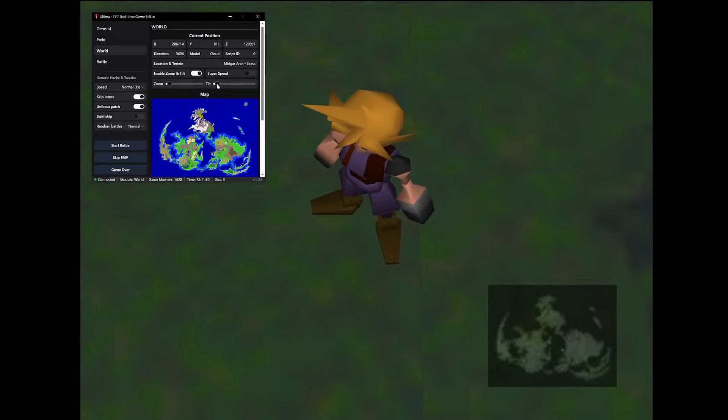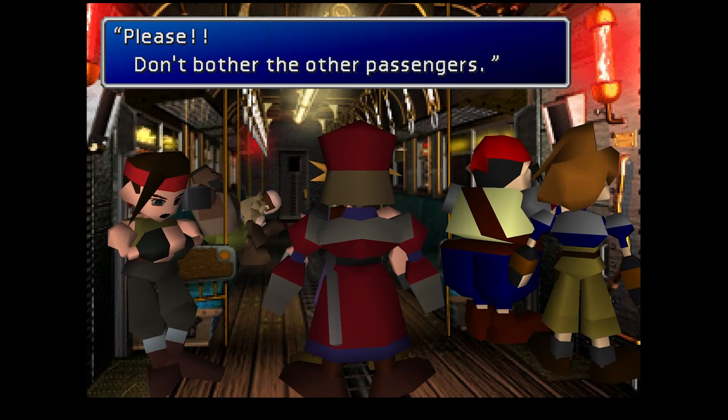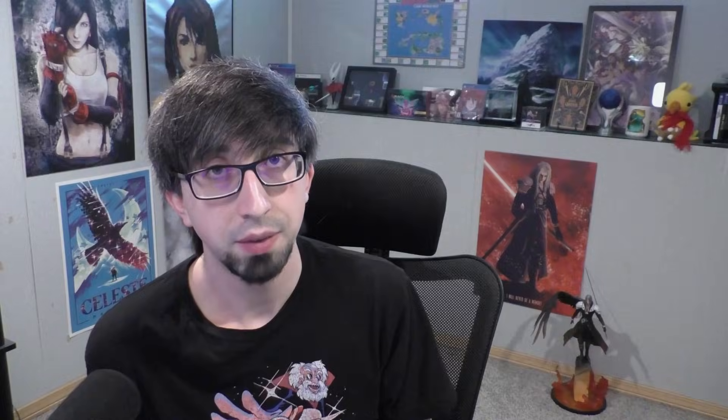You can mess around with the world map camera for the first time. You can make save states in the Steam version for the first time. Honestly, the list goes on, and Mav is constantly updating the app with new features as well.